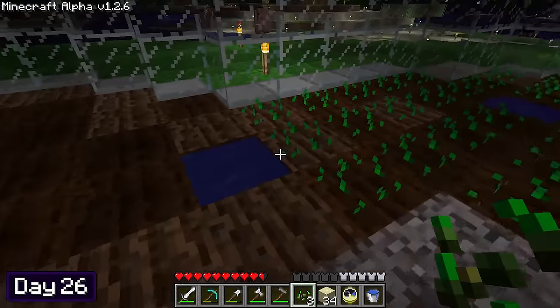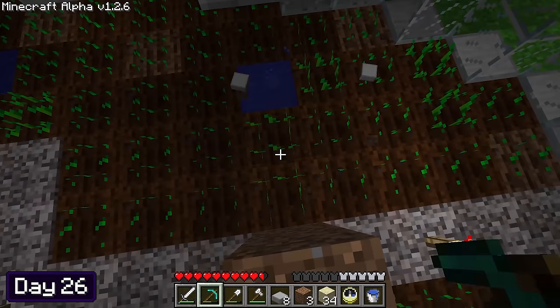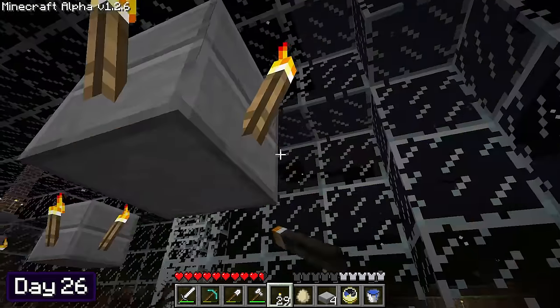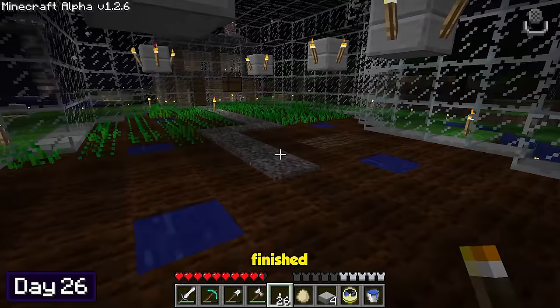I kept going until all of the grass in the greenhouse was tilled, then planted all of the seeds I had. By the time I finished it was night time, and I noticed it was a little dark inside. Using some stone slabs, I made floating lights with torches around them on top of every water source so the whole interior would be lit up. Boom, finished.